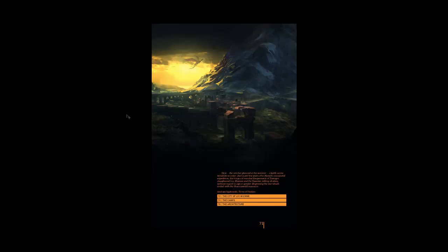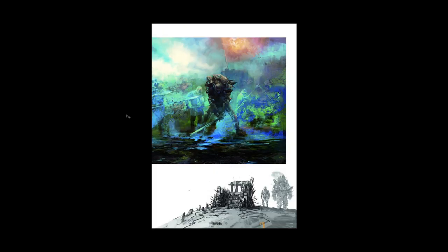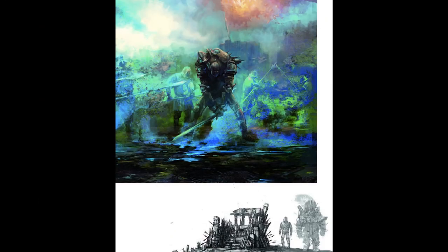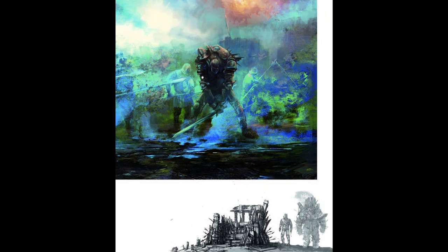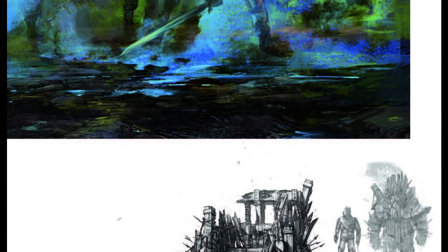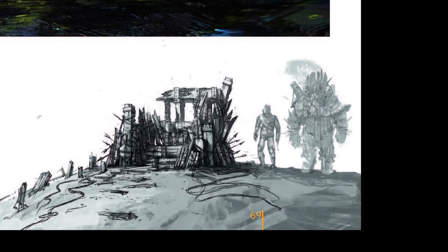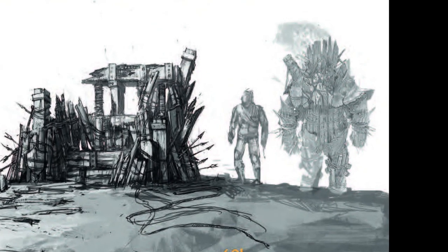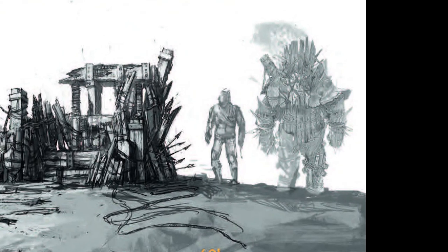We kind of saw that before — the camps, the architecture. This is interesting: this guy definitely looks like he was built to fight. It's a cool design — if this is a regular soldier, then this other one is some sort of boss character. He almost looks like an orangutan that stands upright, and you see the face has a bit of that quality, but he's also got what's almost like splint mail armor on him.